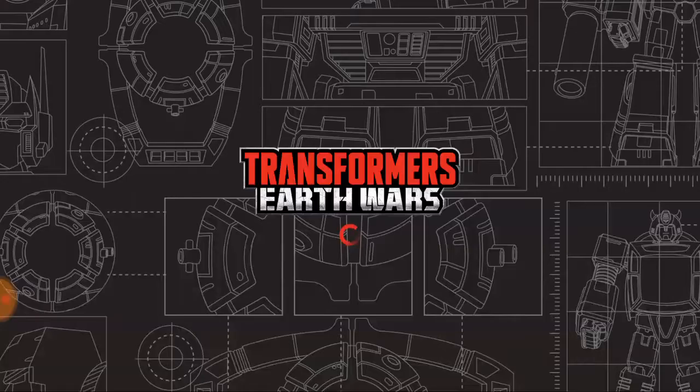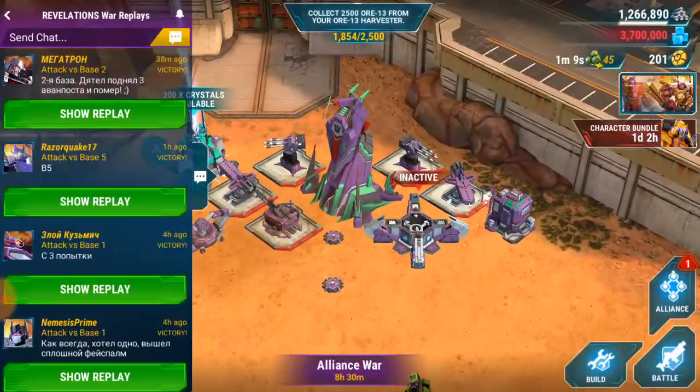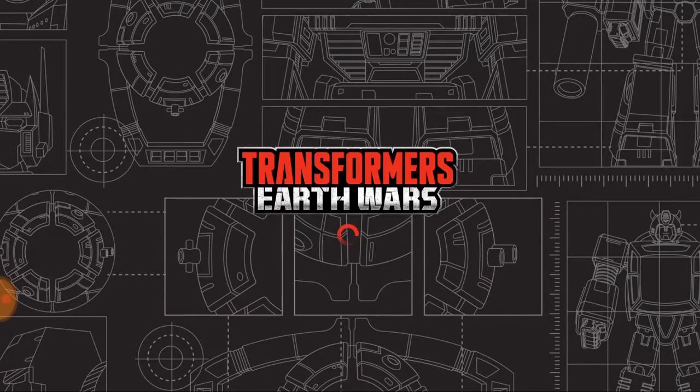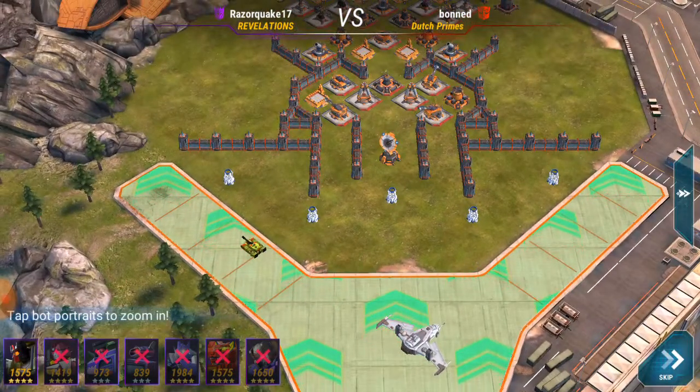Now it is on to the commander's base. This one actually took me two attempts. On the first attempt, I got all the way to the headquarters. However, the only attacking Decepticon left was Brawl, backed up by my two healers, and I just ran out of time. So this attack I used exactly the same squad — two gunners, two healers, two tanks, and a flyer — but the thing is, I just timed my deployments a lot better.